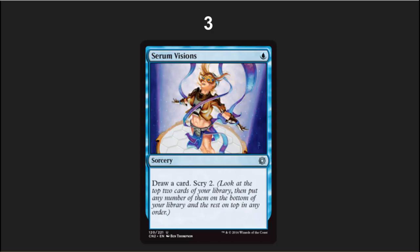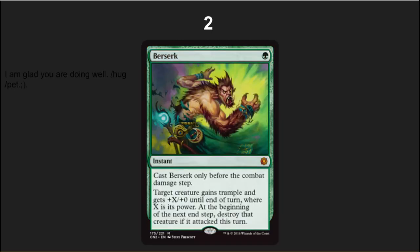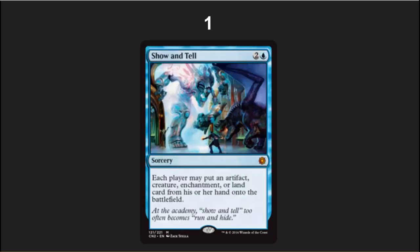Number 2 is Berserk — a crazy card. They don't print cards like this anymore; this is bananas. If you're playing spiky EDH, this is a powerful way to win. If you're playing Infect, this is an over-the-top Legacy card. So, so good.